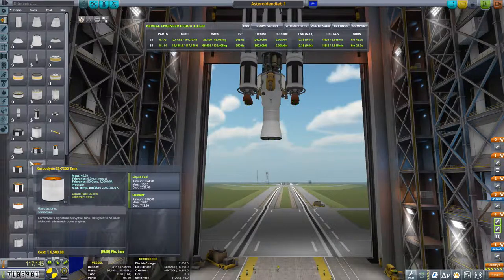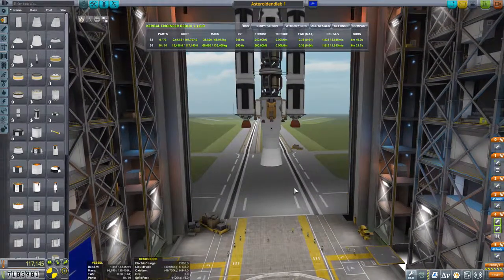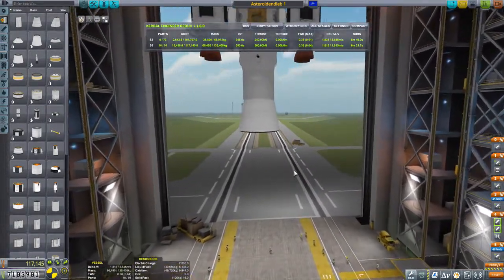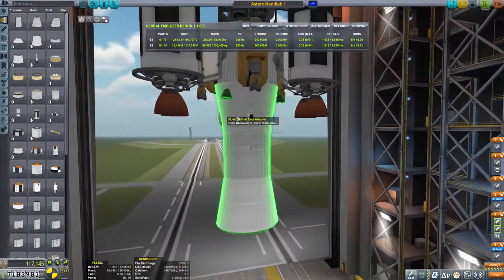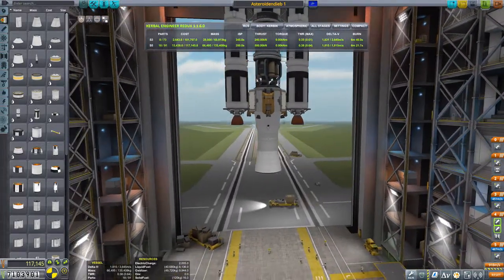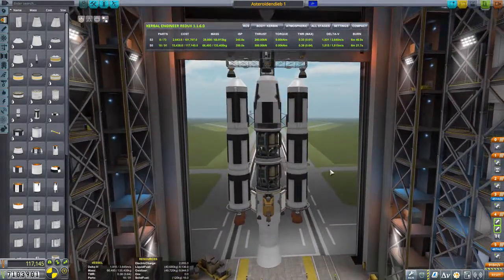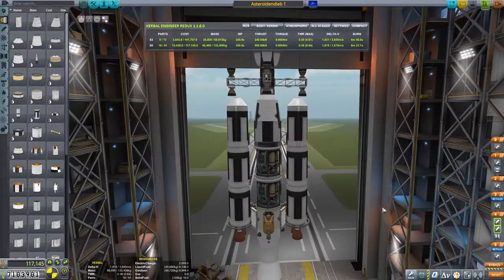Nein. Habe ich da schon einen Ring dran? Nein. Da ist der Ring dran. Ach, richtig. Hier war ja unser Kopplungsstutz inzwischen. Das ganze Ding dreht sich ja dann um. Weil genau genommen ist von unserer Rakete hier – die fliegt jetzt hier mit. Und danach drehen wir sie um. Und dann ist hier vorne und da ist hinten.